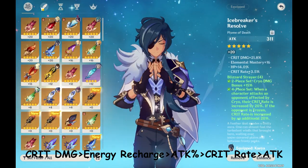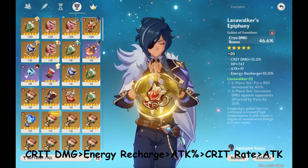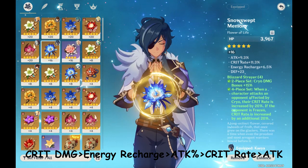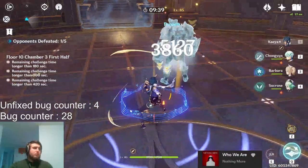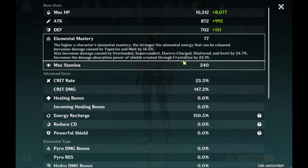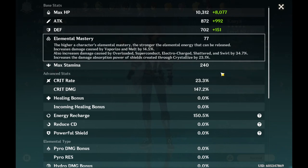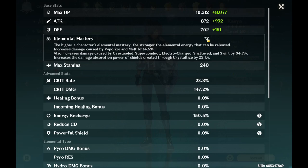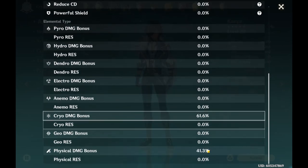For substats, crit damage is by far the most important one. Then you can go for either energy recharge or attack percent — they are about tied. After that is crit rate, and then finally flat attack. Since the purpose of this comp is to keep enemies frozen and not to shatter them, Kaeya basically doesn't benefit from elemental mastery. The elemental mastery on my Kaeya is a complete waste of resources, but I got unlucky — not much I can do. You'll want relatively low crit rate on your attribute page since you'll get so much from the artifact bonus, and you'll want a Cryo damage bonus goblet.